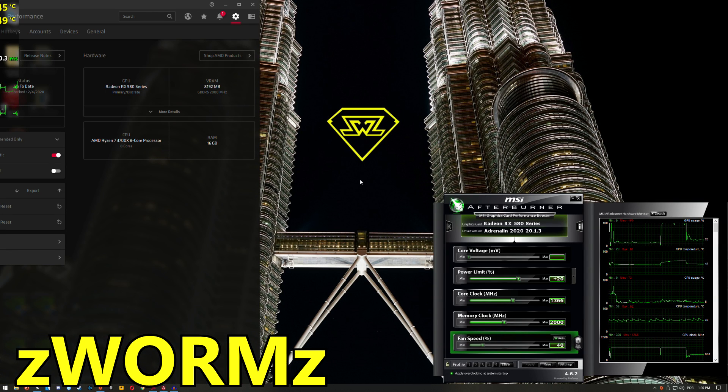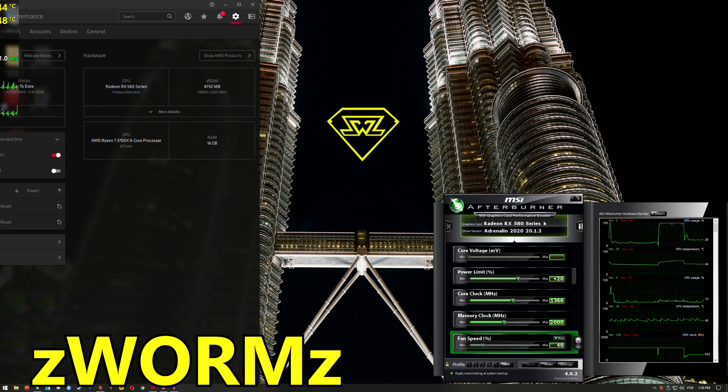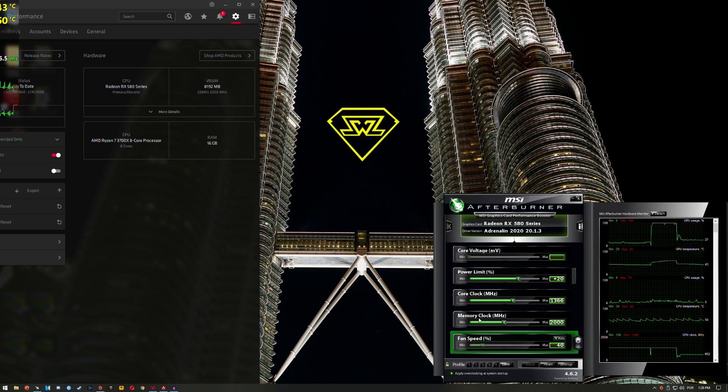Hello guys, Crispy, welcome back to another video. Today I'm going to be testing the RX 580, as you can see in MSI Afterburner. This is the XFX GTS version of the card, so it comes a little bit overclocked out of the box. On the core clock it's set to 1366 megahertz, 2000 megahertz on the memory clock. I pushed the power limit to plus 20% just to achieve these clock speeds, otherwise it wouldn't be stable. This is the 8 gigabyte RX 580.